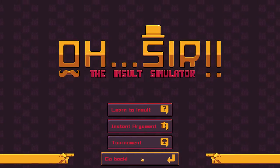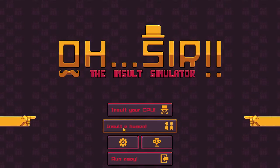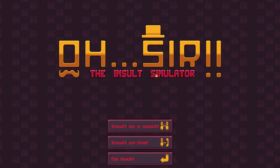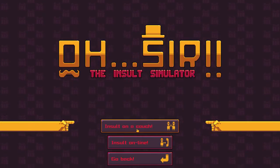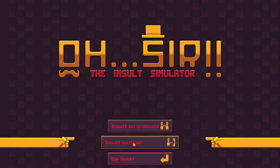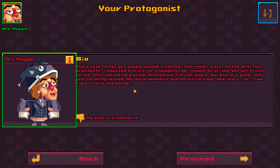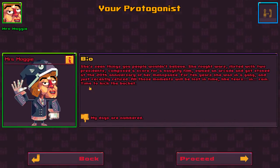I can also participate in a tournament and there's a bunch of different characters I can choose from. I'm gonna go back and play online - insult a human. Let's check out the other characters: Mrs. Maggie - 'you can call me Mrs. Maggie, love.' I'm gonna insult online because I don't have anyone with me unfortunately.